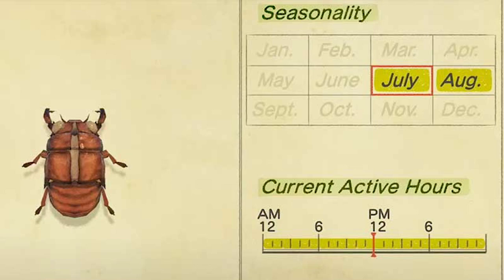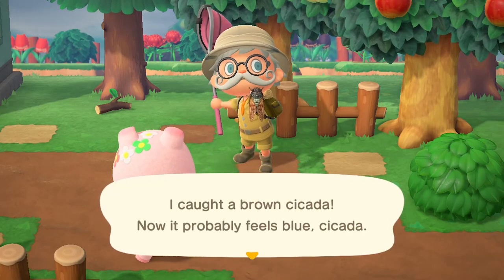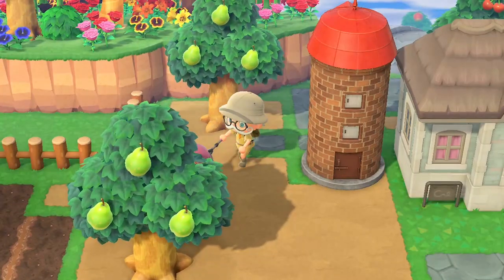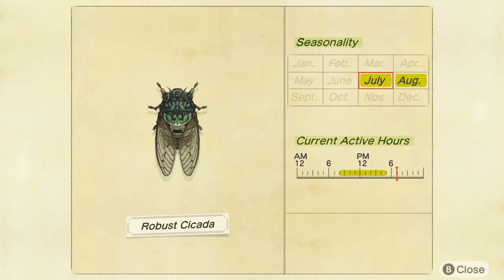The cicada shell — we didn't manage to get one of these unfortunately. They only sell for 10 bells, so just get one for Blathers. The brown cicada sells for 250 bells and can be found on trees between 8am and 5pm. The robust cicada is 300 bells — same deal, on trees between 8am and 5pm.